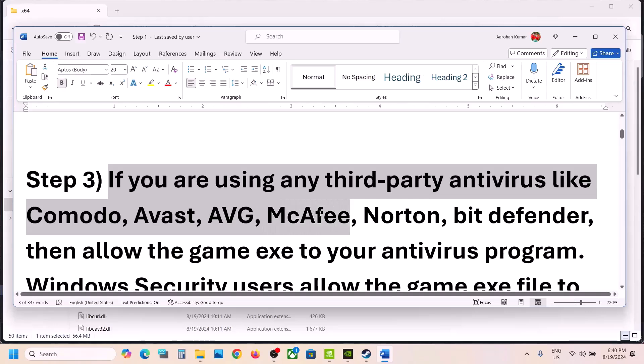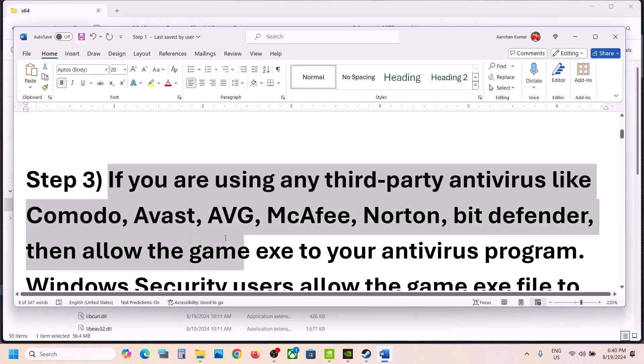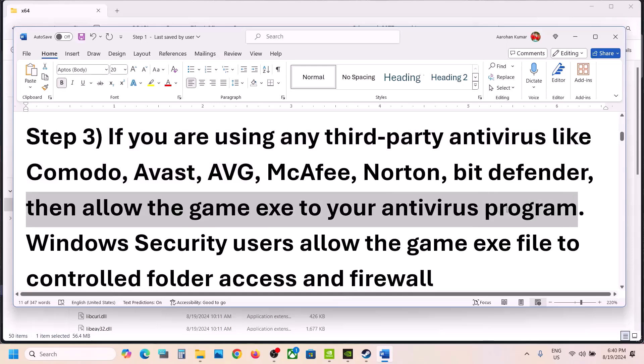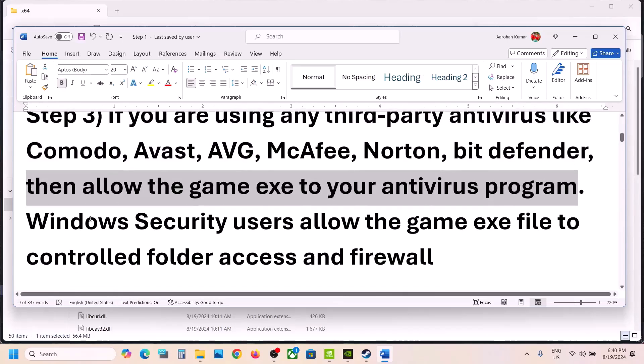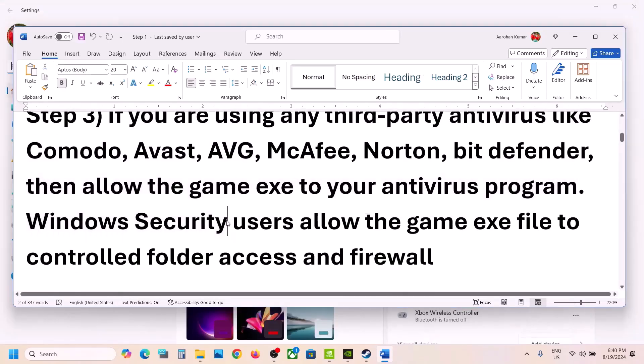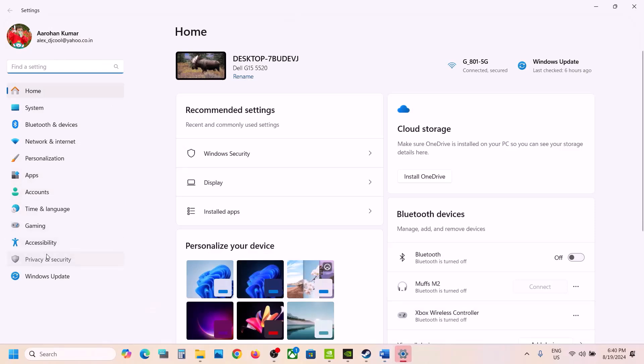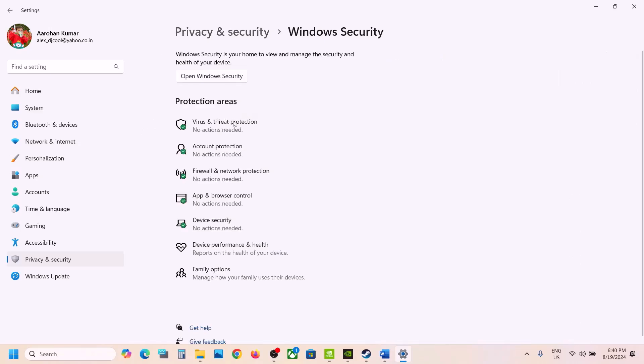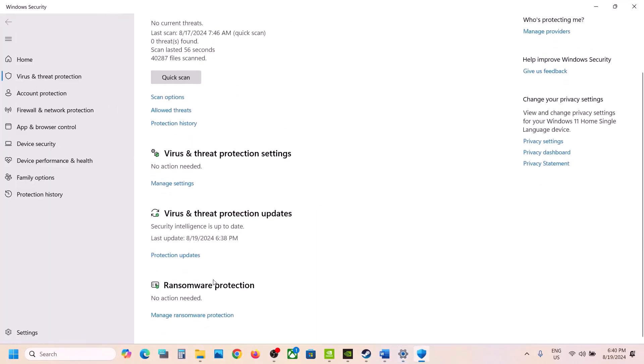If you are using Windows Security, open Windows Settings, go to Privacy and Security (in Windows 11) or Update and Security (in Windows 10), click on Windows Security, click on Virus and Threat Protection, then scroll down and click on Manage Ransomware Protection.